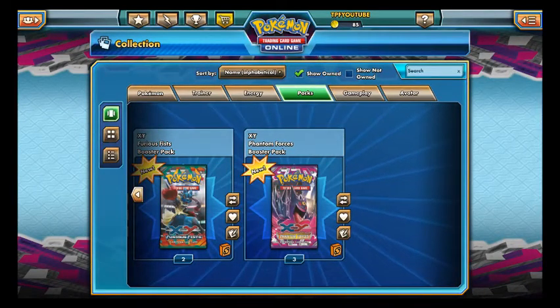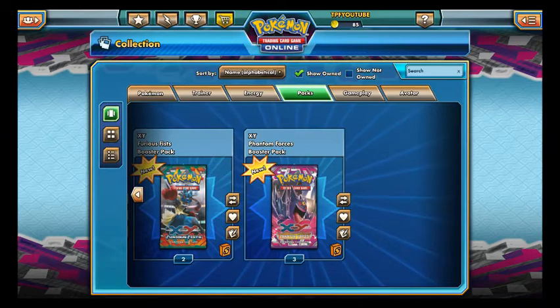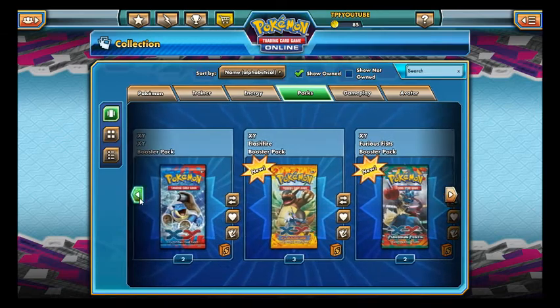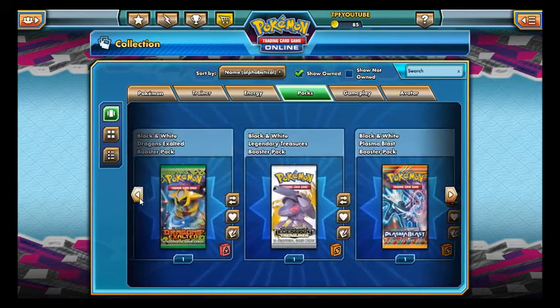Hey guys, Oshawada Bottle here and I'm bringing you a fun little video. I'm gonna open some packs online — probably like 15 packs in all or 10 or something. It's gonna be a bunch of different ones: Phantom Forces, Furious Fist, Flash Fire, XY, Plasma Storm, Plasma Blast, Legendary Treasures, and Dragons Exalted. Let's go oldest to newest, so let's start with Dragons Exalted.